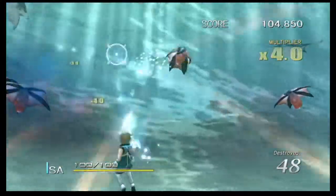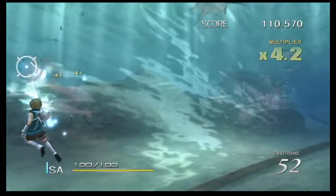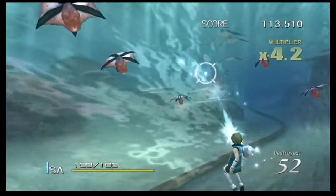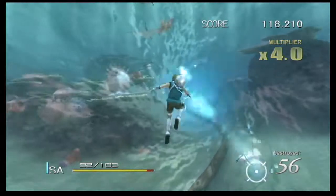You can shoot them normally while they're open, but once they conceal their weak spot, the only way to get rid of them is with a slash. Unfortunately, you can't actually bat them back as projectiles, which kinda sucks.